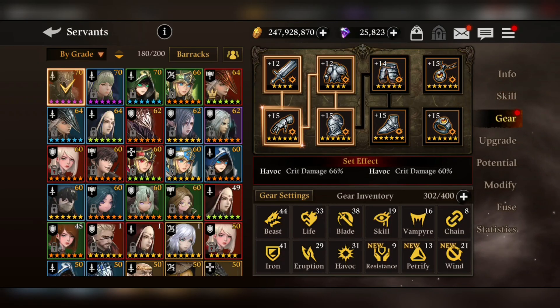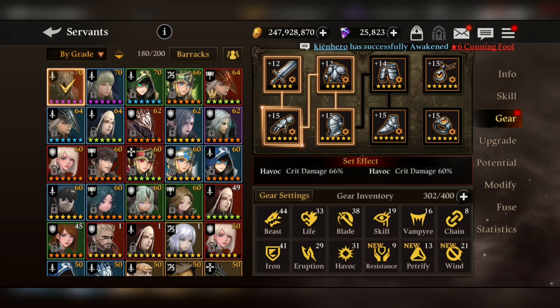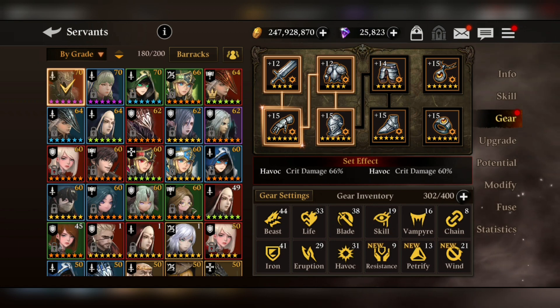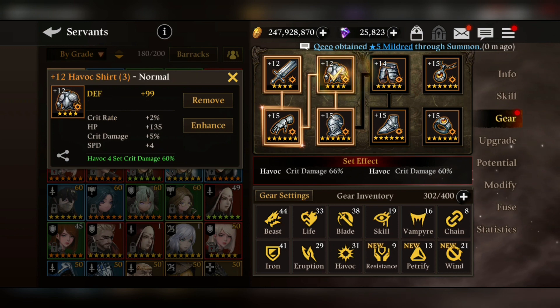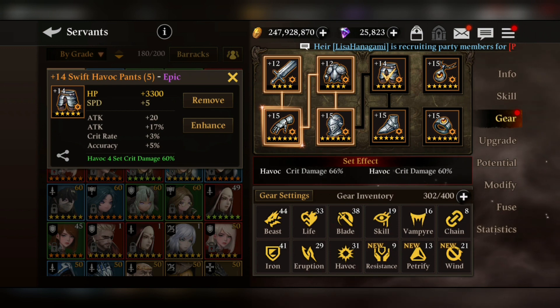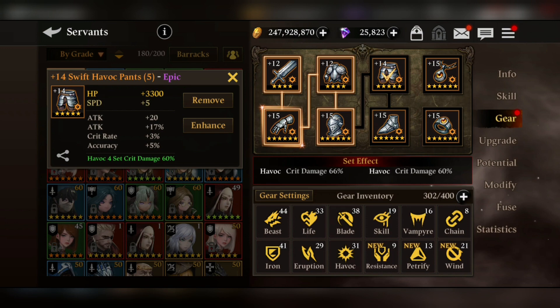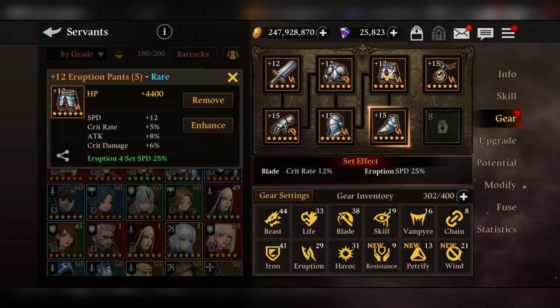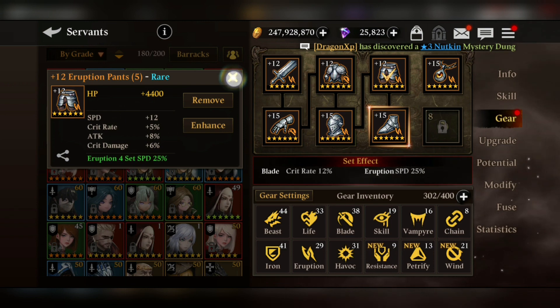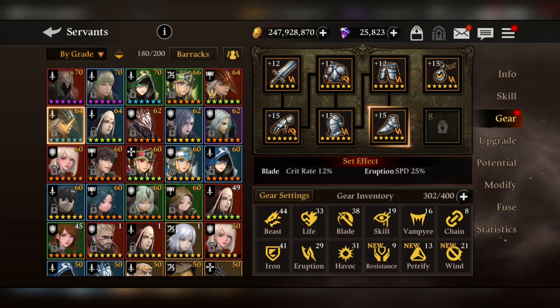Now let's talk about what gear to give this unit. You can go with double Havoc gear — that's the best and the end-game gear set. If you're a beginner, just go with beast gear plus blade gear, which will help a lot. For the weapon, shard, and pants, primary stats are flat stats. For additional stats, go with speed boost, attack percentage boost, critical rate boost, and critical damage boost. These are the stats that make a gear set perfect for a DPS servant.